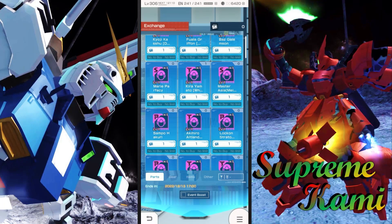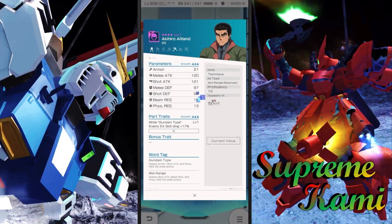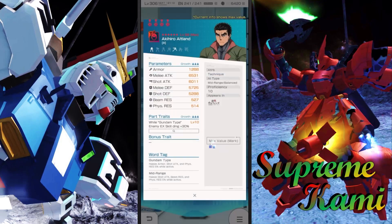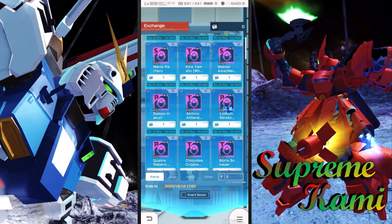The next one is actually Akino. Style-wise this one is definitely better than Kira, but this one is specific to only execute damage and the condition is only for Gundam-type. That's unfortunate because Gundam-type hasn't really been getting a lot of love as far as part trait conditions go. So this one may or may not work in your favor, but for those still running Gundam-type and playing as a middle shooter, this is definitely something you will want to go for.